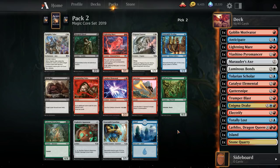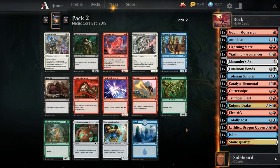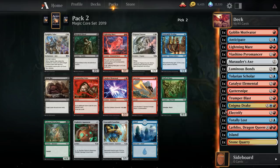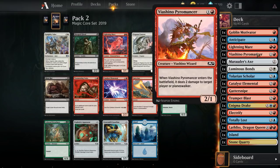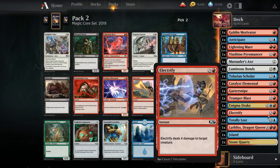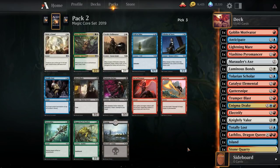There's Gearsmith Guardian and a Knightly Valor if we want to give up on blue. We're definitely heavier on red right now. Tolarian Scholar is not very exciting. Anticipate is okay. Enigma Drake, depending on how the deck goes, could be okay. I don't really like Lightning Mirror. Knightly Valor, on the other hand, I think is just a really, really good top-end card — you stick this on a Viacino Pyromancer and it's a real threat late game. Red-white is one of the better color combinations, so I'm going to go for Knightly Valor.